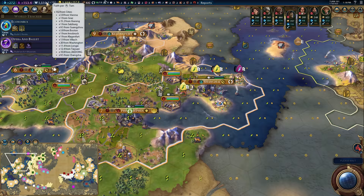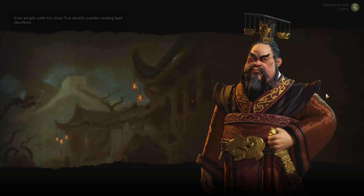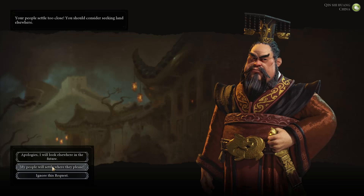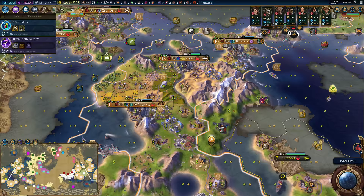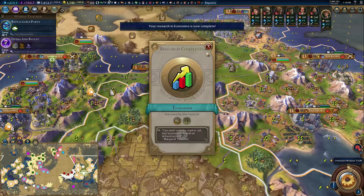I actually might want to spread religion manually at a certain point, because I can go and faith-buy buildings. My people settle where they please. Be nice if there was cattle right over here, because then we could culture bomb over here, and obviously get all our crazy adjacency bonuses.